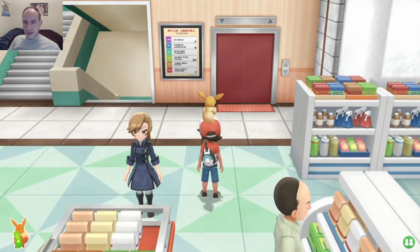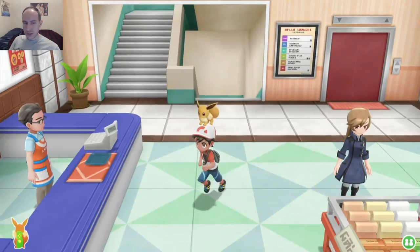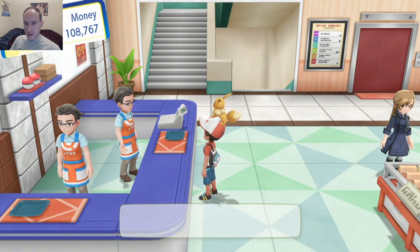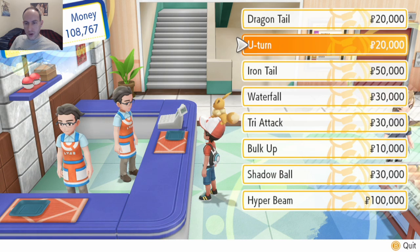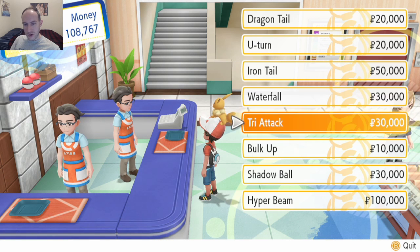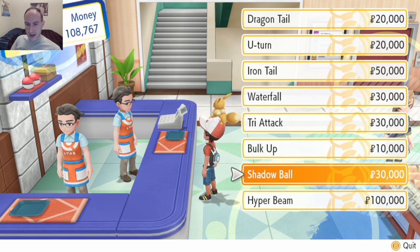Hey everybody, it's RSG back, and I am going to go search for the Silscope here in just a minute. I thought about what I wanted to buy, and never really decided for sure. Shadow Ball is really good — it's dark, it's a good one. I think I'm going to buy Shadow Ball. But Iron Tail is good too. Let's go with Iron Tail.